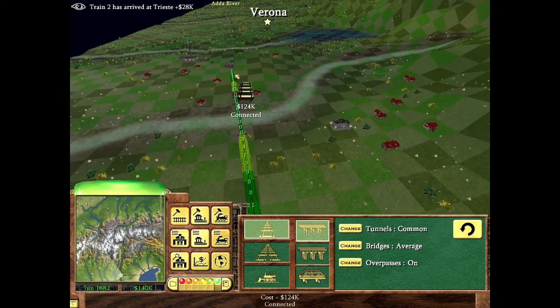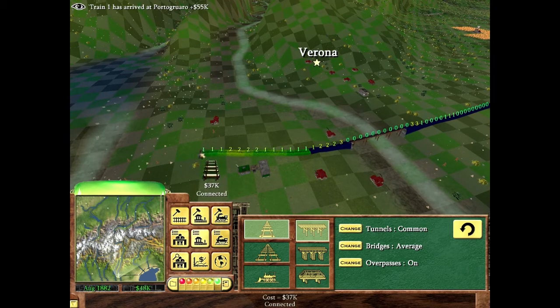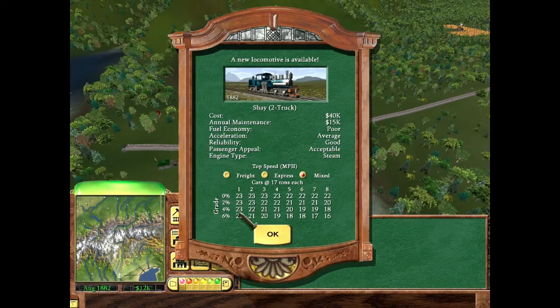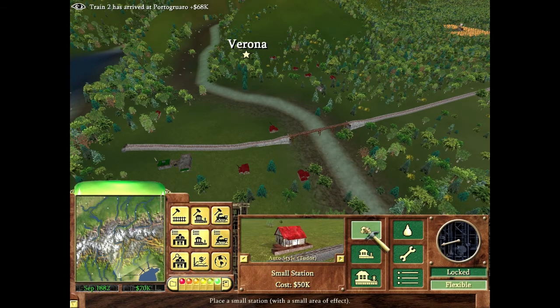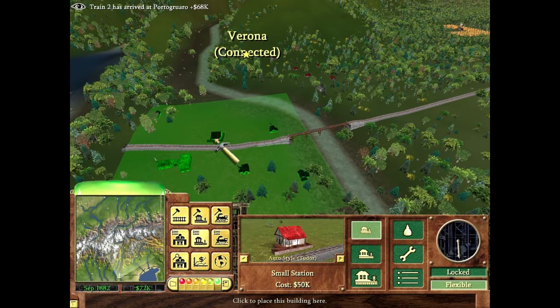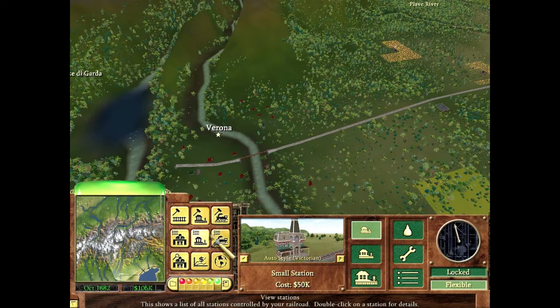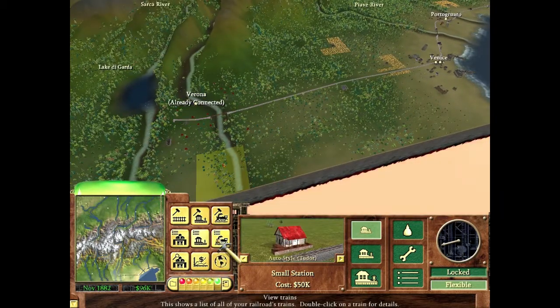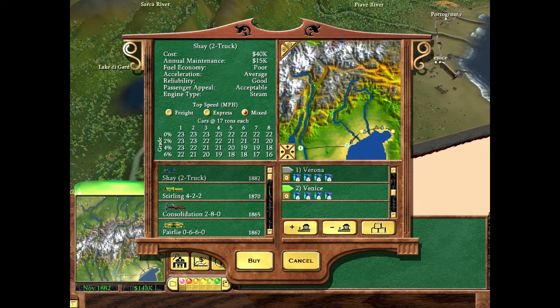I'm currently building a road over to Verona. I'll build a small station there since Verona isn't a very big city right now, though it might grow. I can always upgrade it later. Once I build the station I can set up a route from Venice — you always want to go from the bigger city to the smaller one — and Venice is definitely the bigger city at two and a half stars.